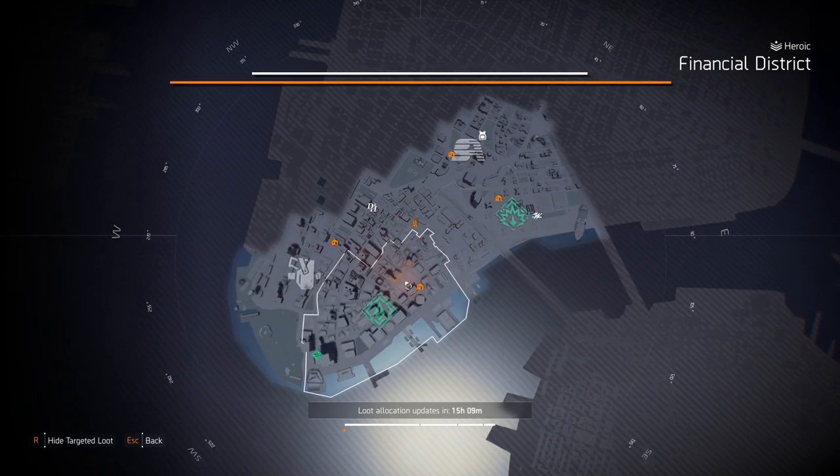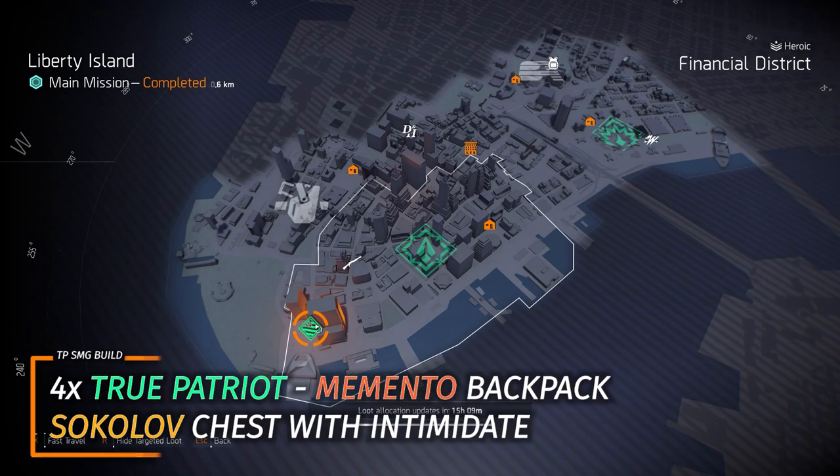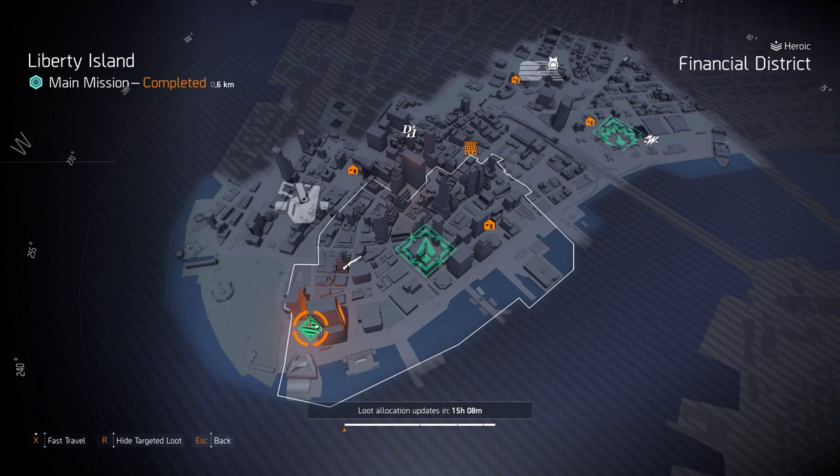Last but not least, we're at New York City targeted loot highlights. Starting with gear sets — True Patriot at Liberty Island. This is one of my favorite builds: four pieces of True Patriot, the Memento backpack, and a Sokolov chest piece with Intimidate, running the Lady Death or the Scorpio, and then the Dark Winter or the Mop. Amazing build for solo, group, heroic, and legendary content — it works for just about everything.